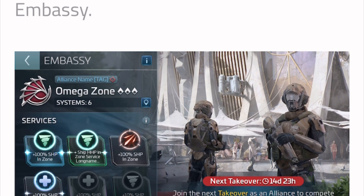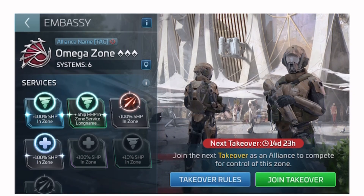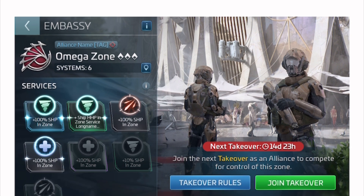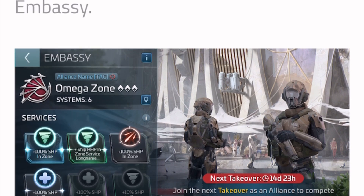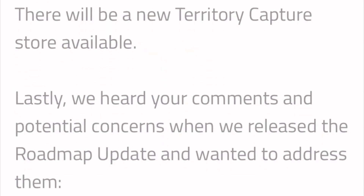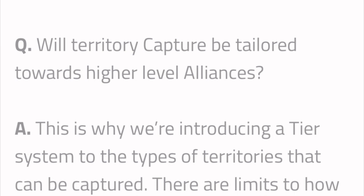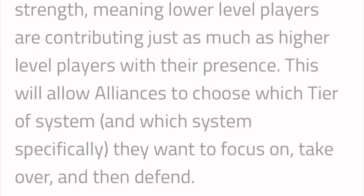Take a look at this embassy tab. We have the alliance the Omega Zone and they have captured a system, so it's pretty interesting. To me this image doesn't look completely Star Trek — it looks kind of like Call of Duty — but it's going to be pretty cool. For you whales out there, there will also be a territory capture store where you'll be able to buy some extra stuff for your alliance and for yourself.